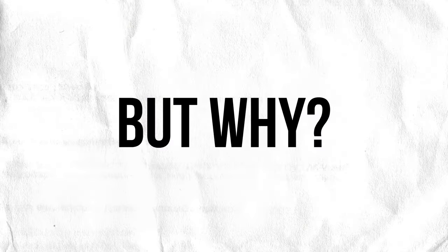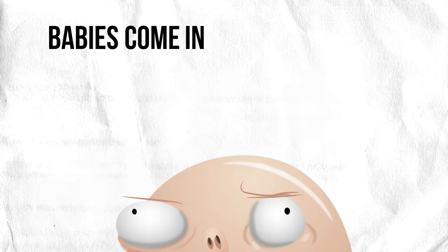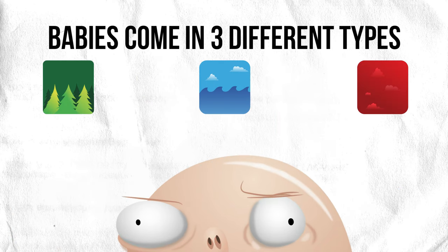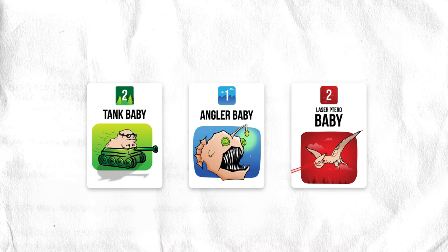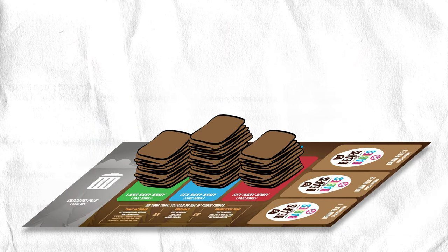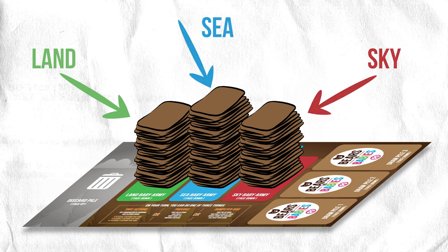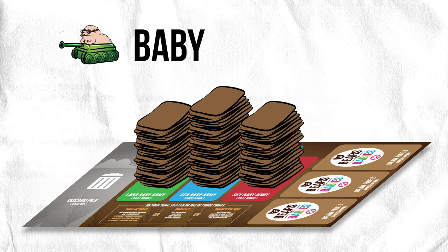But why are we building these incredible monster armies? To battle the babies! Babies come in three different types to match the three different types of monsters: land, sea, and sky. Each baby also has a strength, which is just the number on the card. As the game goes along, babies will accumulate in three different face-down stacks in the middle of the table — one for land, one for sea, and one for sky babies. These stacks are called baby armies.